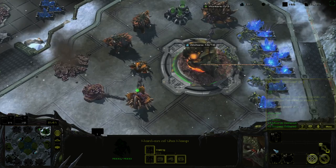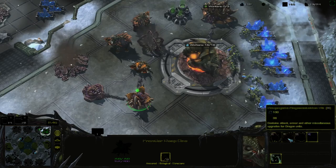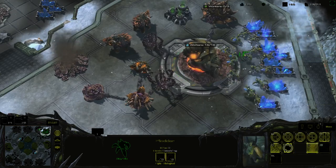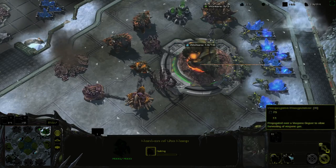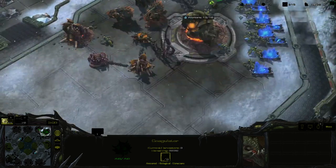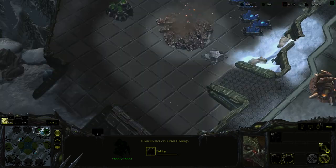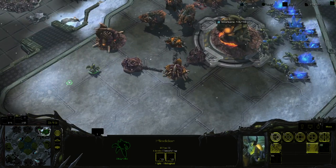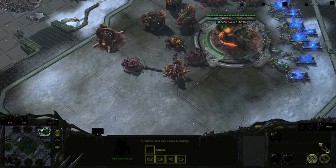The Den of the Deep doesn't attack, but it does build things and can also summon gases like these Coagulators. I'm going to scout — I doubt the AI is going to attack me, but I'll have to see.